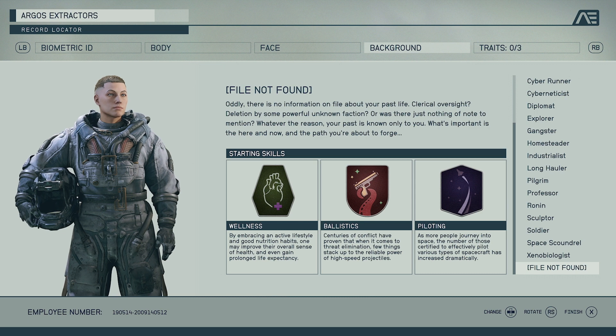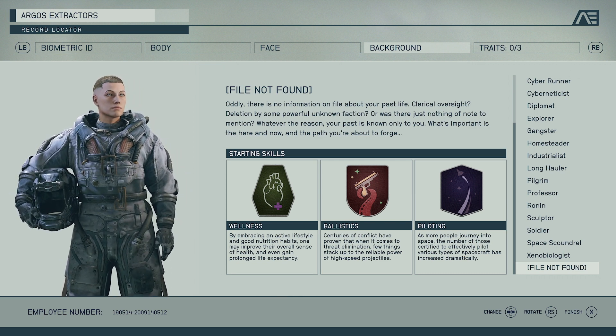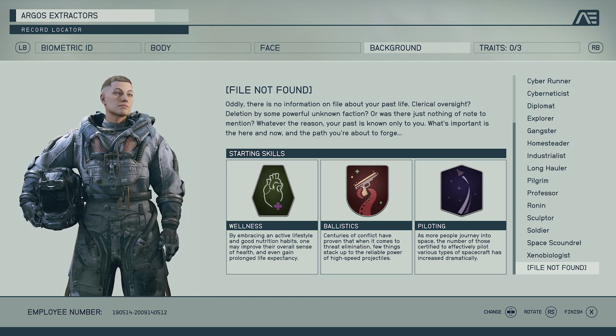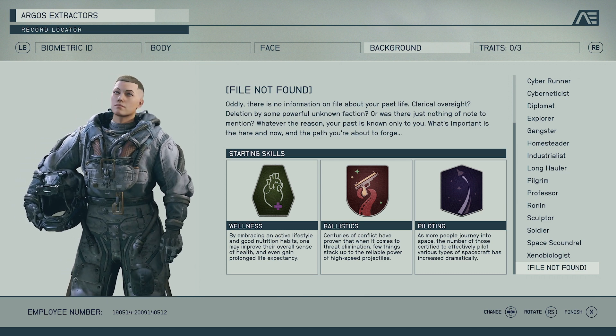Then we have File Not Found. Oddly, there is no information on file about your past life — clerical oversight, deletion by some powerful unknown faction, or just nothing of note to mention. Whatever the reason, your past is only known to you; what's important is here and now and the path you're about to forge. I feel like it's more of a build-your-own-backstory option — you'll get involved in conversations where you get to choose your backstory. It comes with Wellness, Ballistics, and Piloting.